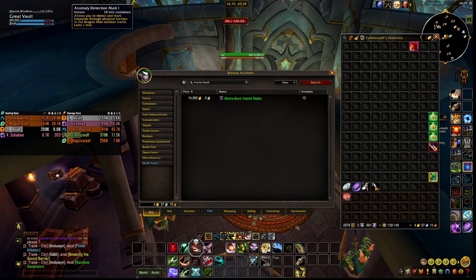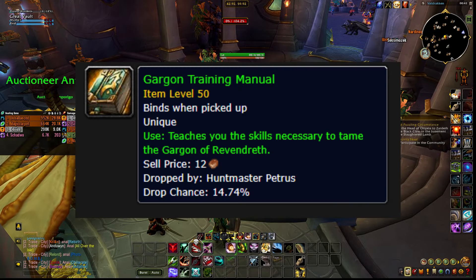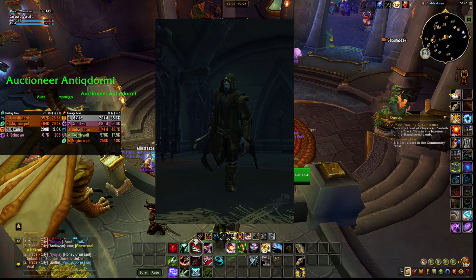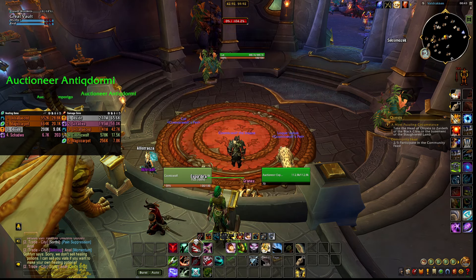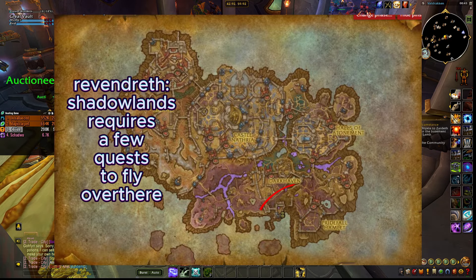Mechanical pets are pretty cool to have. The next one is the Gargon Training Manual. It drops from a rare called Huntmaster Petrus in Revendreth in Shadowlands. It unlocks the taming ability for your other hunters on your account as well, so it's a one-time unlock. The drop chance from Huntmaster Petrus is 15% confirmed on Wowhead, so you'll likely have to kill him a few times. Here is the location of Huntmaster Petrus in Revendreth.